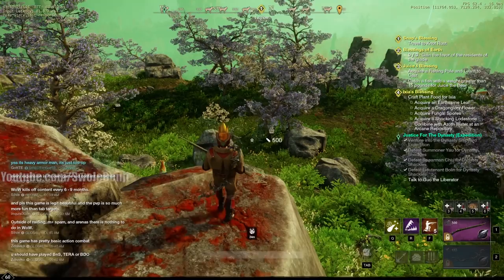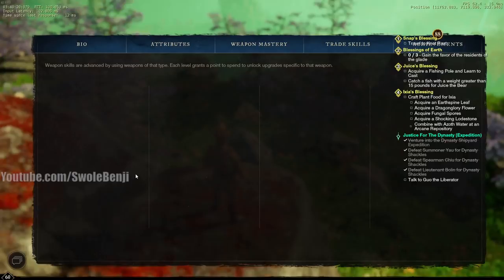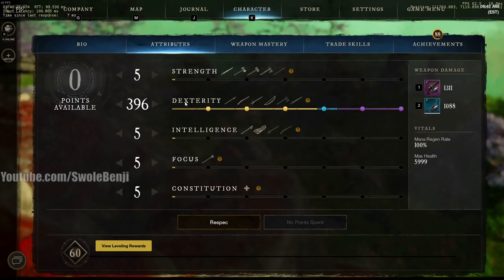Swole Benji here. Today I'm going to tell you everything that I know about the musket and the bow, and I'm going to show off its power at level 60 with maxed out weapon mastery, all your stats and all your item stats pumped into dexterity.